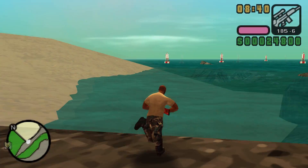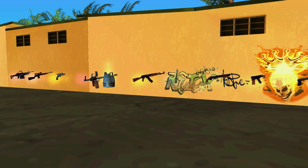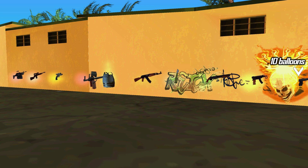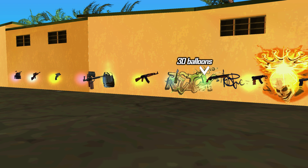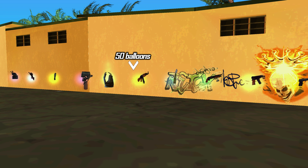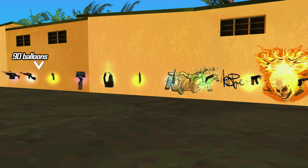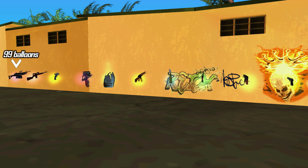Hunt complete. Let me give you a closer look at your rewards. After collecting all 99 balloons, you get the following: a pistol, scorpion, stubby shotgun, molotov cocktails, AK-47, body armor, flamethrower, equalizer, a sniper rifle, and finally an M249.